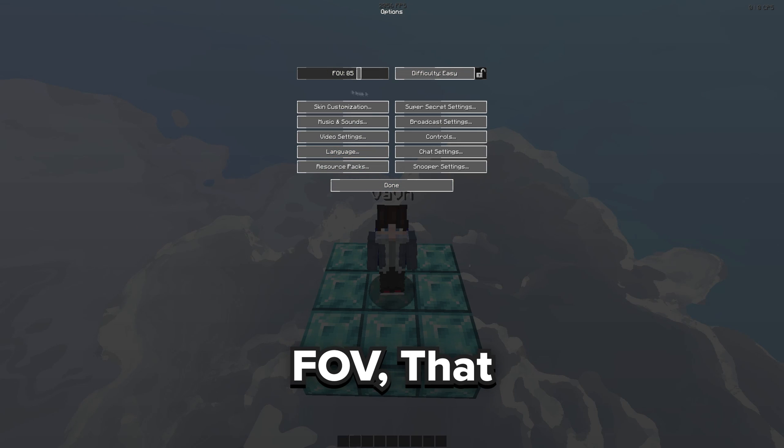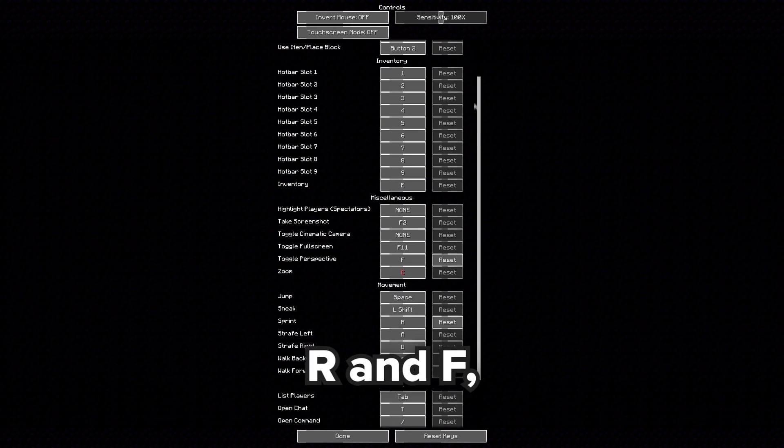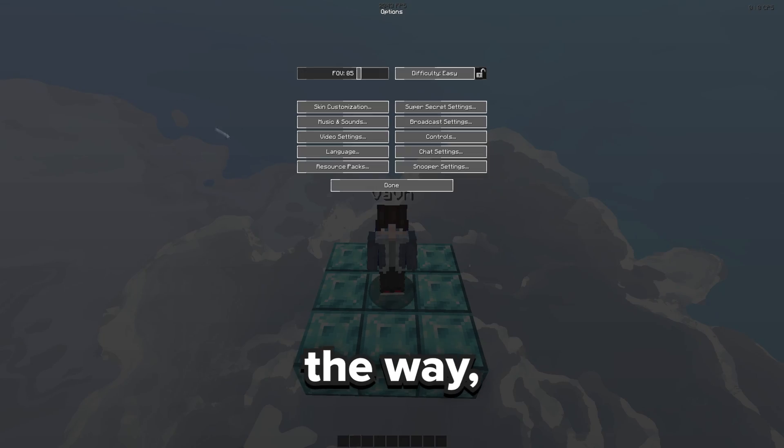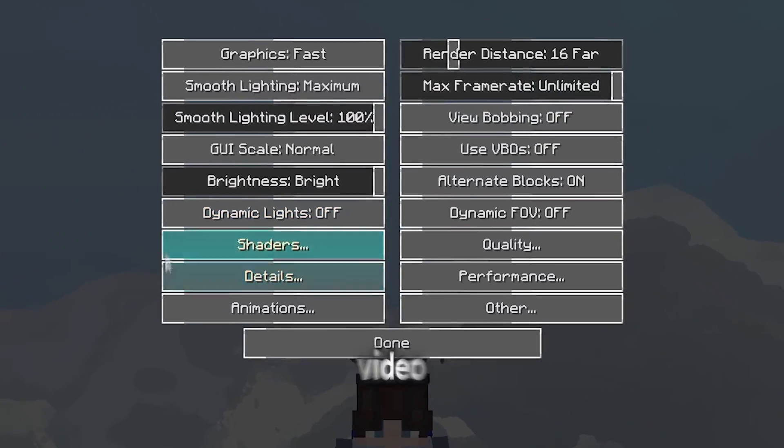I use 85 FOV — that doesn't really have anything to do with performance settings, but it is a settings release as well. For controls, I only use R and F. R is for sprint and F is for perspective. But with that out of the way, here's what you pretty much came for: the video settings.